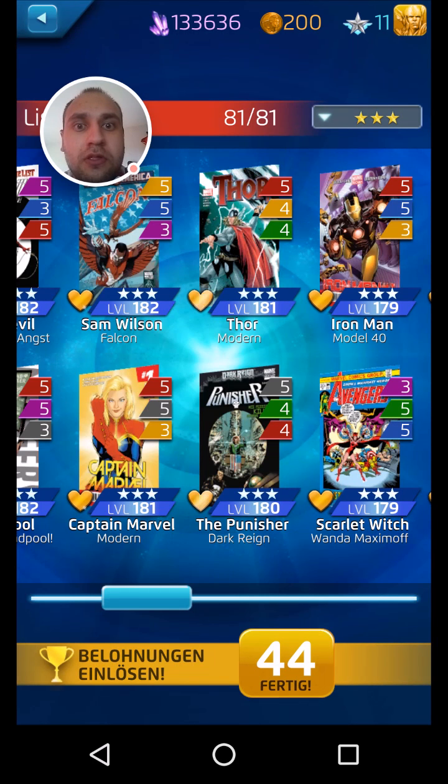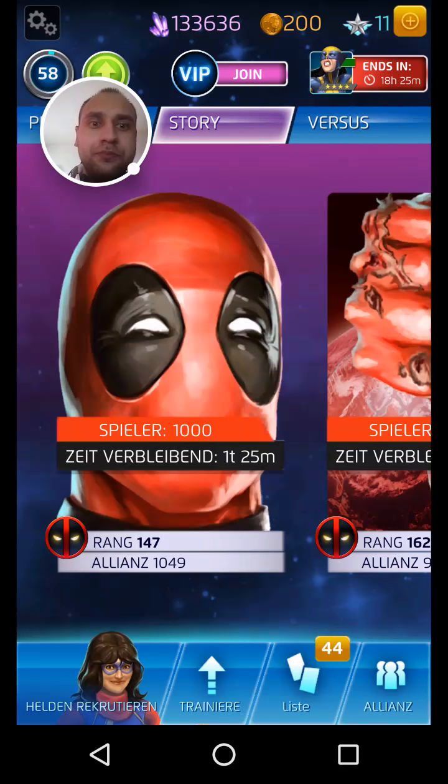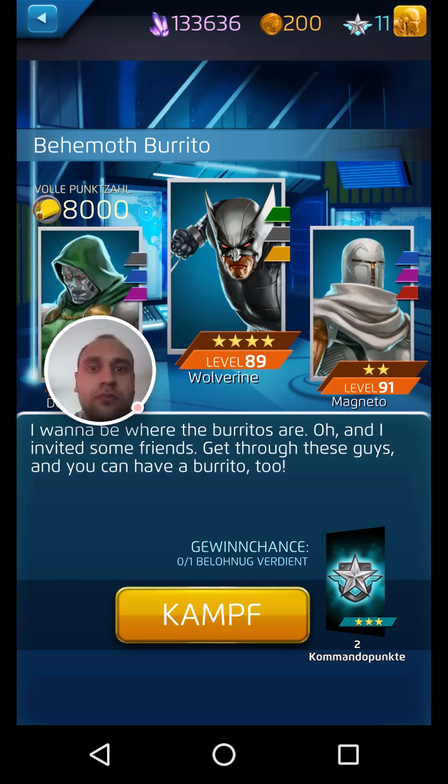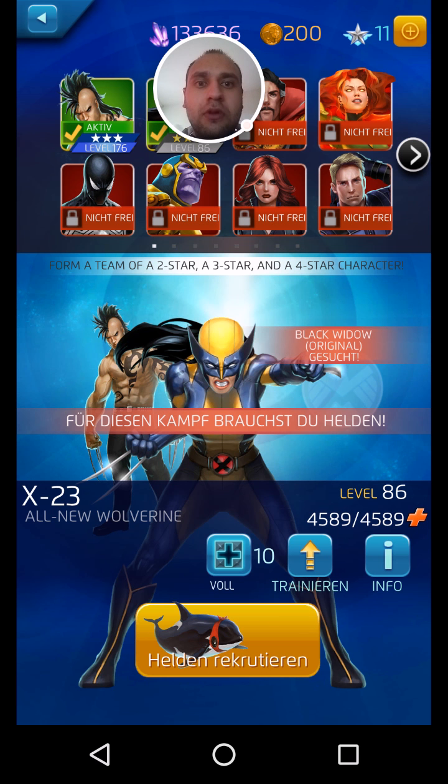The advantage of having a lot of two-stars is when you're doing the Deadpool Daily Quest. When you're doing the Deadpool Daily and trying to farm command points, there's the Behemoth Burrito mission — and for that mission you need a two-star, a three-star, and a four-star. If you're a new beginner and short on four-stars, the two-stars will always come in handy for Deadpool Dailies.